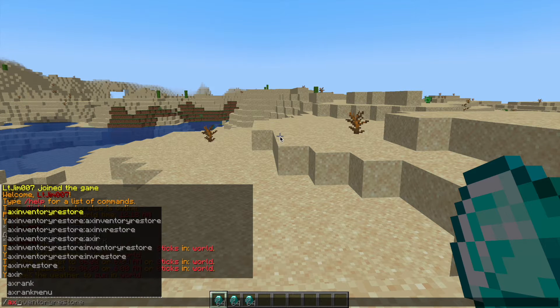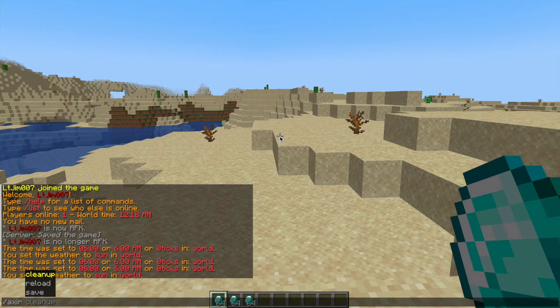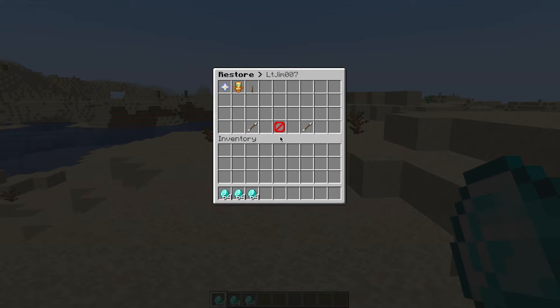If we do the command /axeer, that is going to allow us to grab a person's inventory history. So if we type in my username and hit enter, it's going to bring up this handy GUI.